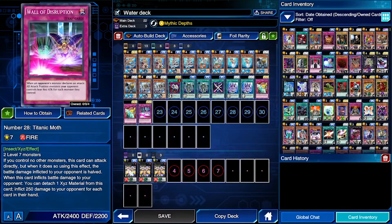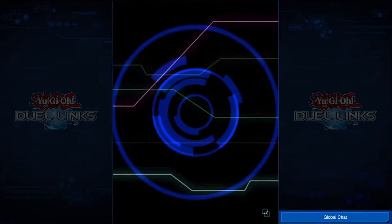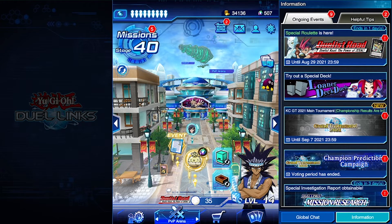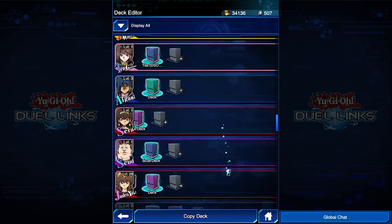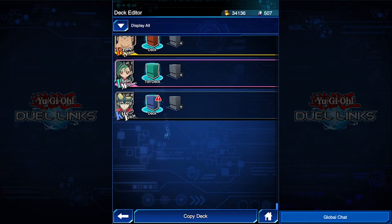Draining Shield comes from Servants of Kings, as does Wall of Disruption. Number 28 Titanic Moss I got from Shark Fang while trying to get Number 32 Shark Drake. So that's this deck! Hope you guys enjoyed the video. Make sure you leave a like, subscribe, and turn on post notifications to see more Yu-Gi-Oh Duel Links content. Now for a little sneak peek at the deck I'm currently working on — it's not for any of these guys, it's for Kite Tenjo.